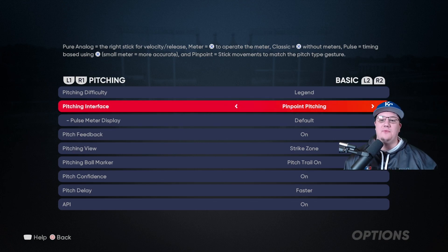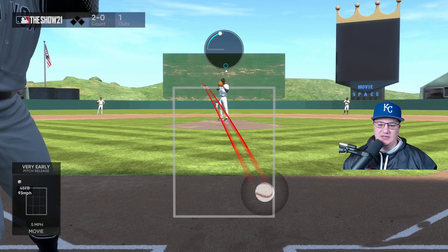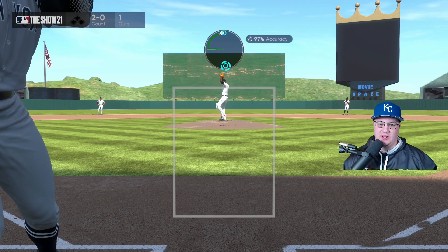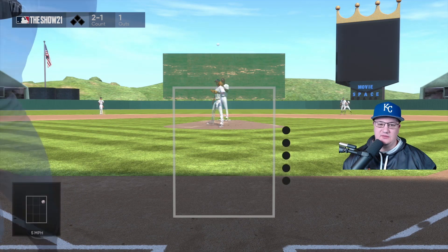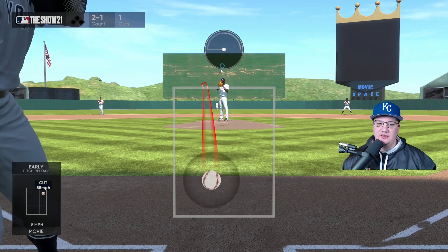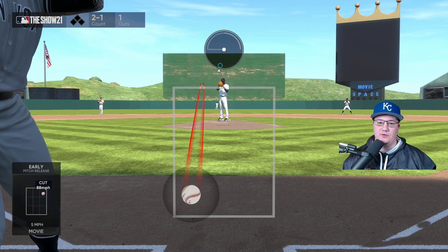The next part of the challenge is to go into the options and switch over to pinpoint pitching, then try to get three strikeouts using pinpoint pitching. I really need to work on my pinpoint pitching as well, so this is a perfect way to try and do that. My pinpoint pitching is not very good. This guy also has a splitter, which is one of the toughest pitches to throw with pinpoint.